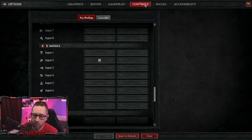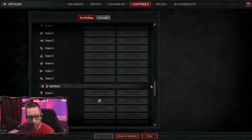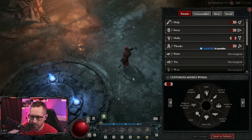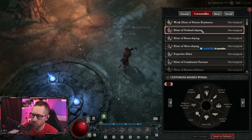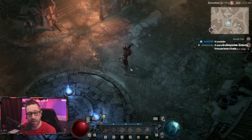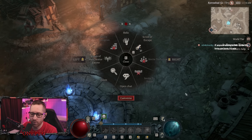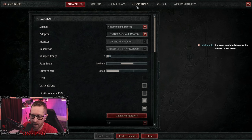In your options, in your controls, way down near the bottom, there's a section for the wheel — left, middle, and right. On your wheel, everybody pretty much knows that if you go to your wheel, you can hit customize and thumb between these, and you can put consumables like your scroll of escape — mine is on the center wheel in the upper right-hand corner. But his mistake was he used the wheel as a wheel, as if he was playing on a controller, instead of just using a hotkey, which you can set in the controls.